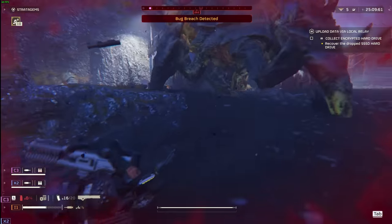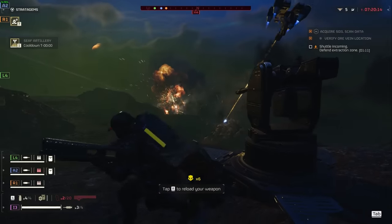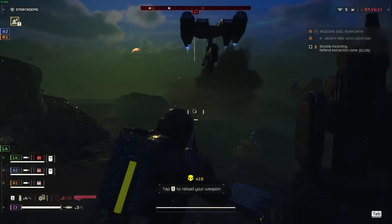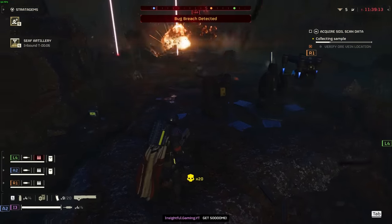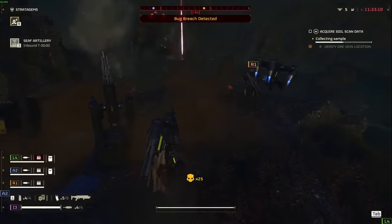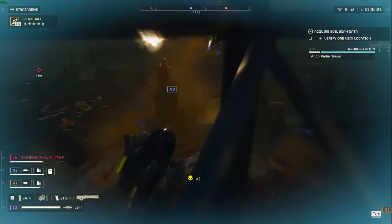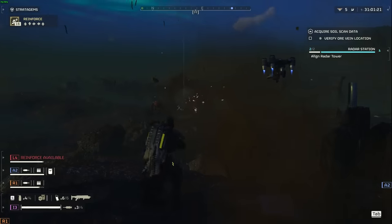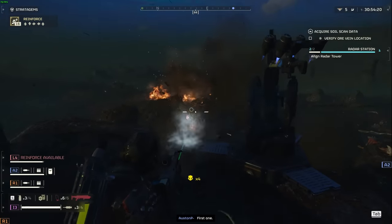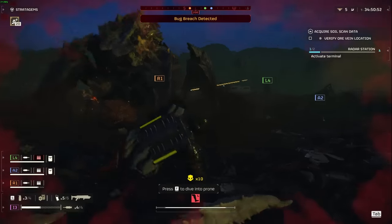Next up on our list is the Mortar Sentry. This is a game changer for laying down some serious hurt from afar. It's awesome for keeping enemies off your back and taking control of an area with its powerful splash damage. What's really neat is you can stick it behind walls or buildings, and it'll still hit targets without any fuss, thanks to its ability to shoot over obstacles. You get this stratagem starting from level 8, and it comes with a very short cooldown timer, so you can keep throwing it down whenever things get dicey. Just set it down and it does all the work, blasting away at anything that comes too close, making it perfect for those oh-no moments or when you're about to wipe out a bunch of bugs. Just pop it outside their hangout and watch as it makes mincemeat out of them.